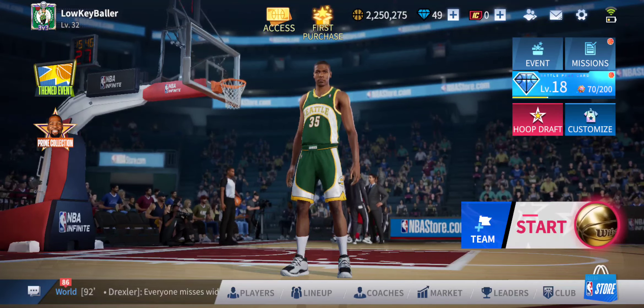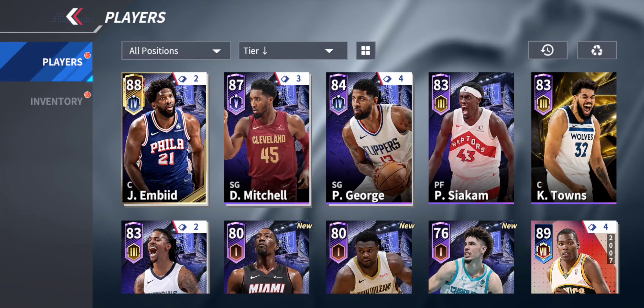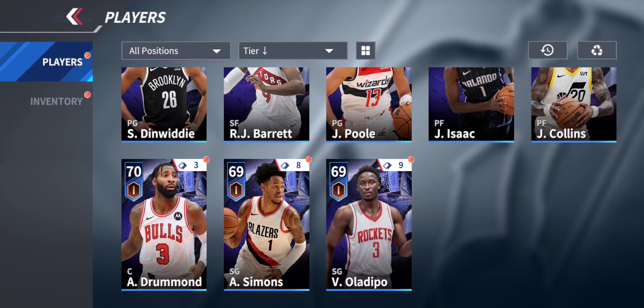So to recap: we got a Paul George, these three cards — Zion, Bam, and LeBron — and a bunch of other cards we can sell for coins. If you guys are new to the channel, please make sure to like and subscribe. If we hit 4K subs I'll start my IRL channel. This is Lowkey Baller, I'm out — see you guys in the next video, peace!